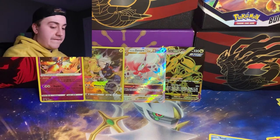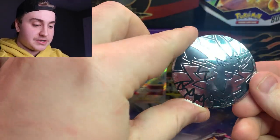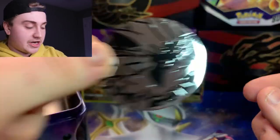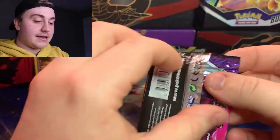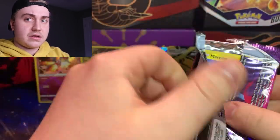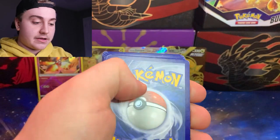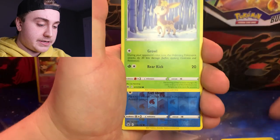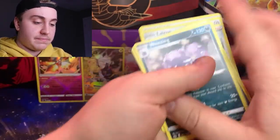On to the final tin. We actually have a Zeraora coin in this pack — that's pretty cool, a little more silver and shiny. Into the packs now — no pack trick, just motoring through. From the Chilling Reign pack: Swirlix, Lapras, Deerling, Sneasel Reverse Holo, and a Weezing regular rare. Nothing crazy in the pack after those.